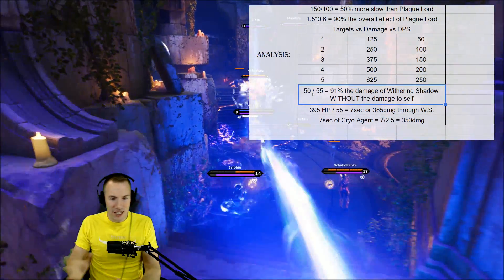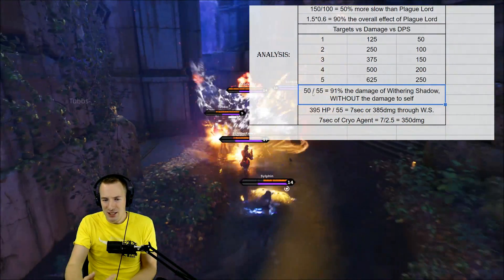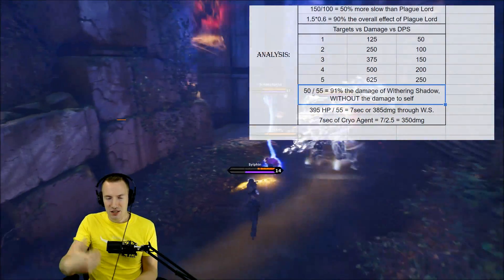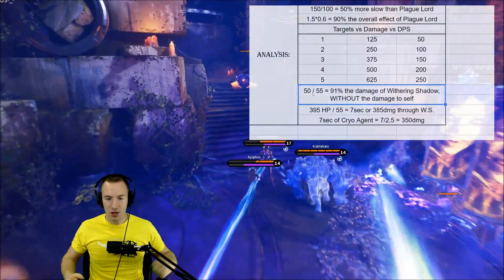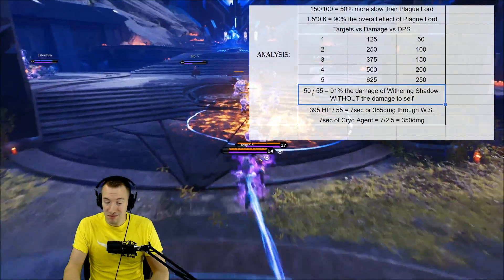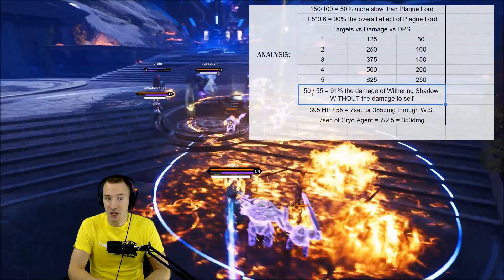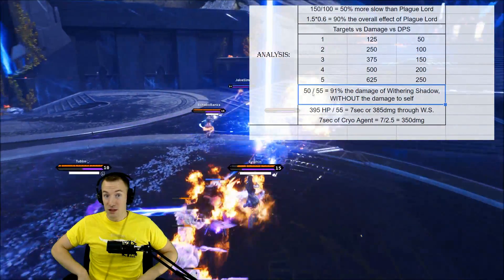This is really interesting — how do you include that self-damage from Withering Shadow into this equation? How much do you value your own health? You're dealing 55 damage in an AoE around you with Withering Shadow, but you're also taking 55 damage.